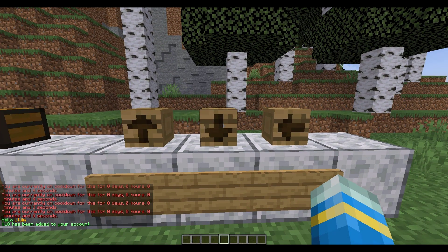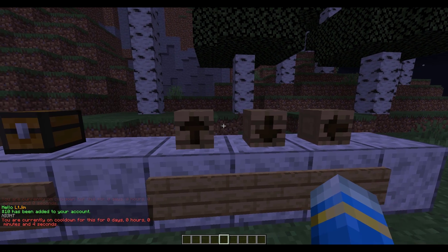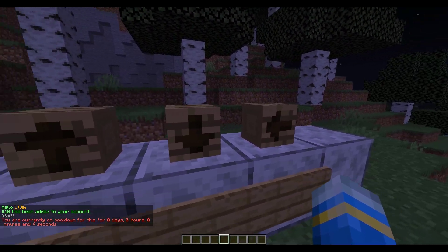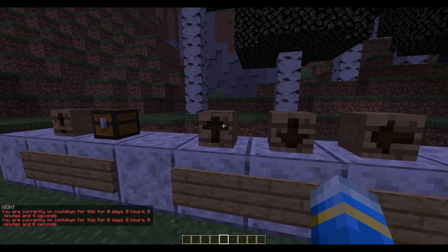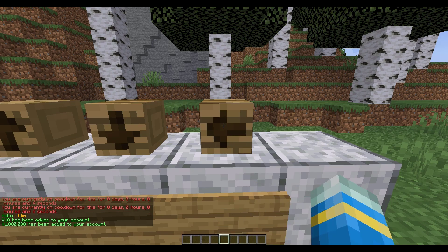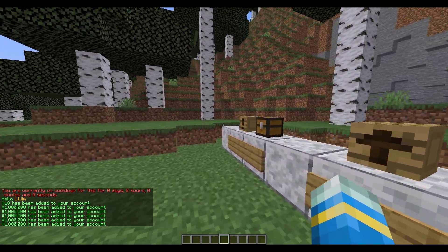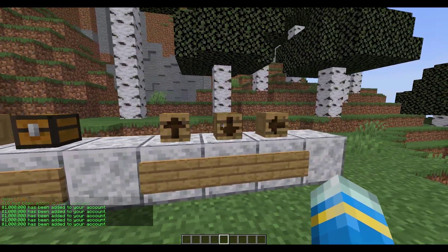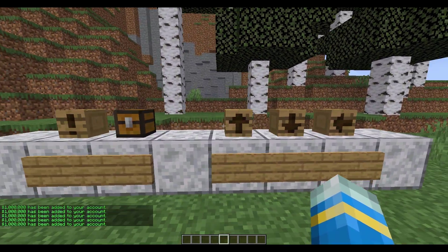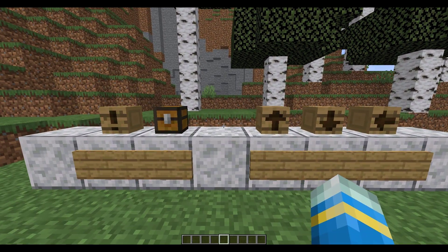The next one is simply going to have the console set it to nighttime and say 'night' in chat. This one is available every five seconds. Then if we wait, we can set it back to daytime. The final one gives you a million dollars every time you click it. Obviously you want to be careful what commands you assign — make sure they're not too overpowered like that.